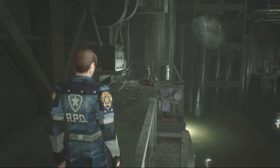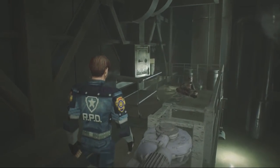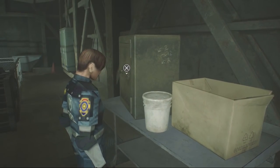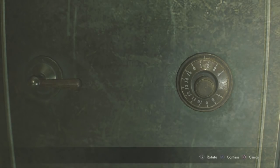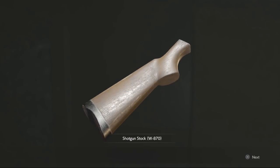The shotgun stock custom part is located in the treatment pool room of the sewers, inside the safe here. If you don't know the combination of the safe, it is actually written on the side: left 2, right 12, left 8. Solve this combination, open the safe, and you get the shotgun stock.